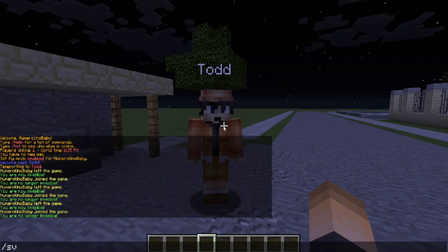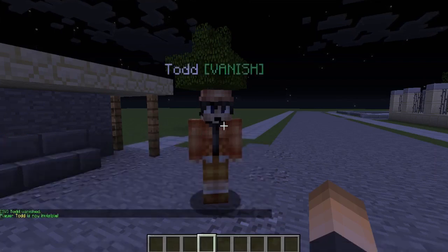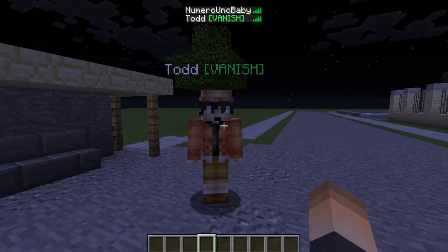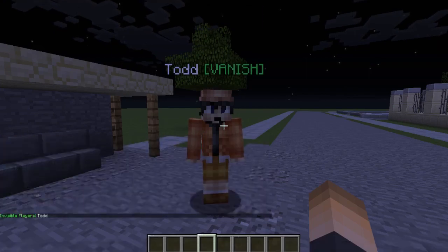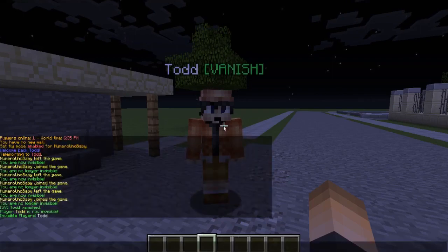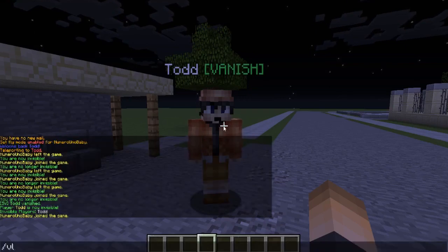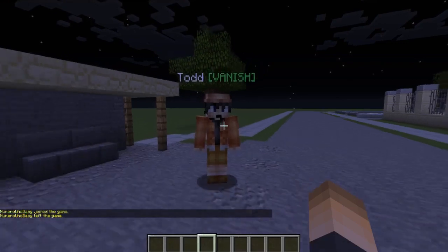Back in-game, you can type slash SV on or off followed by a player name to make another player like Todd invisible. Players with the right permission can still see them and a prefix is added to the tab list so you know who's invisible — useful for co-owners or admins. You can also use slash SV list to see all invisible players. Additionally, slash V login broadcasts a join message and slash V logout broadcasts a leave message.